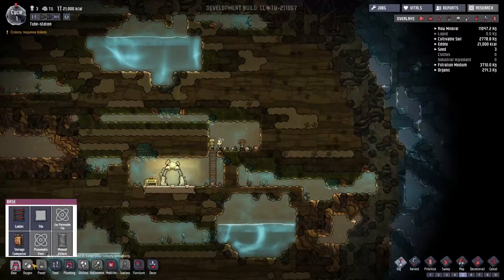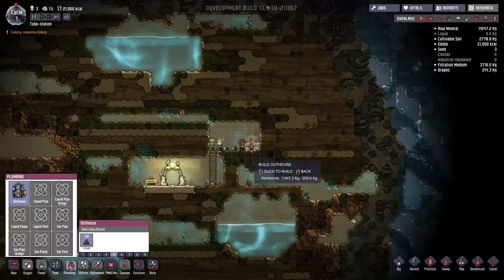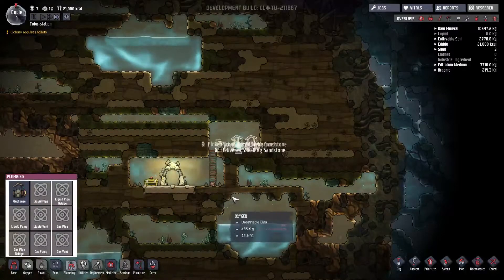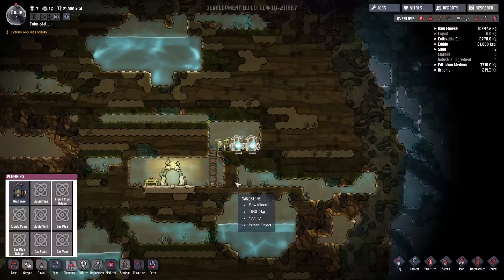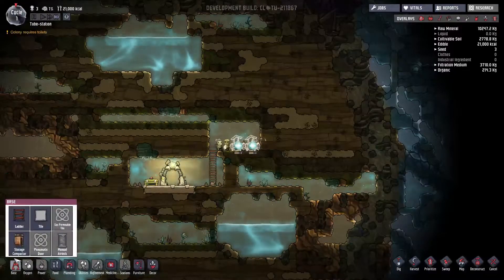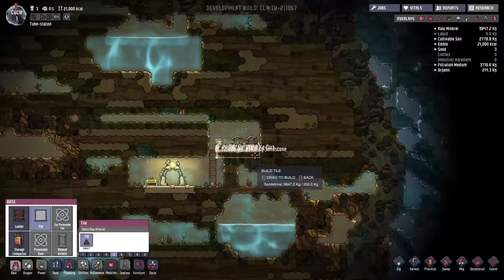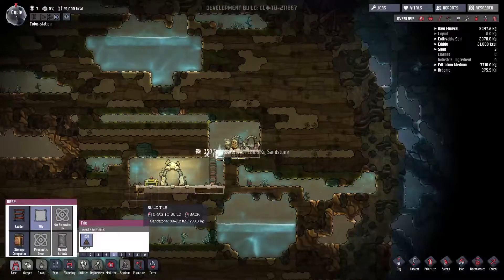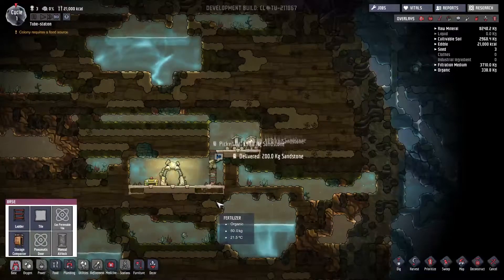So what we're going to do is go into plumbing and place a pair of outhouses. That way they're less likely to run into trouble if one of them is out of service, which can happen. Let's pop in some tiles here to make things a little bit nicer and help increase the decor a touch.